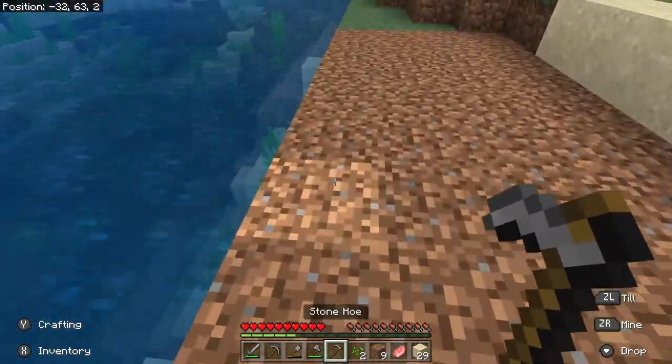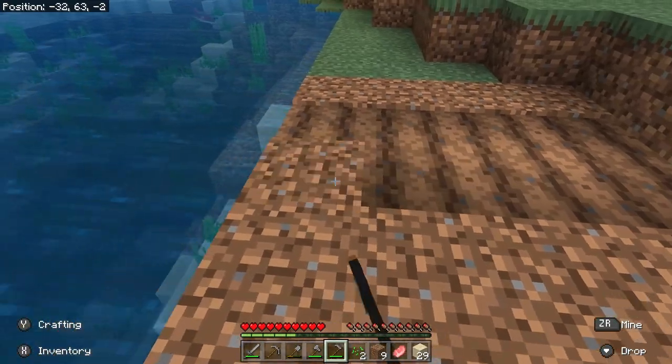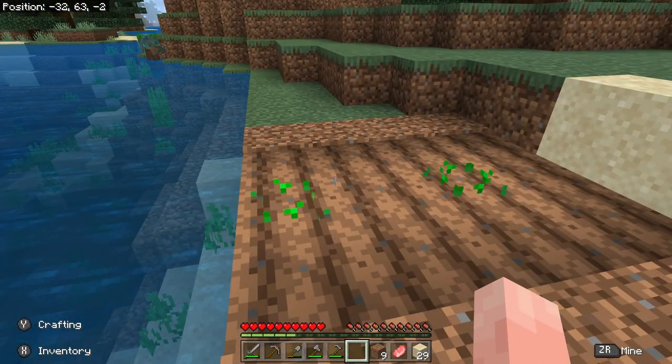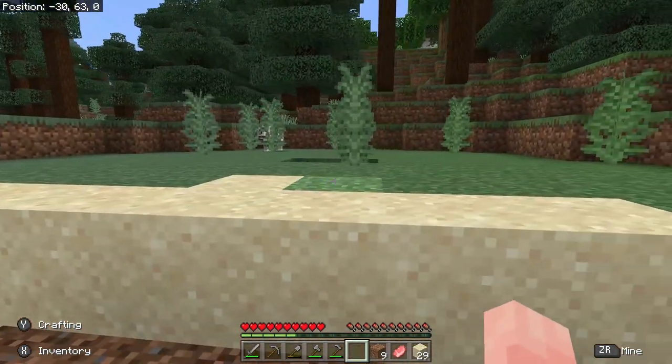Now we're going to take our stone hoe and till the land. Holding ZL, I'm tilling the land — one, two, three, four. We're going to plant a seed here and a seed here. Those can now grow. They're near the water so this tilled land will be moist, and that is a very good thing.